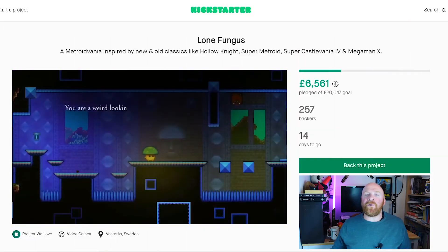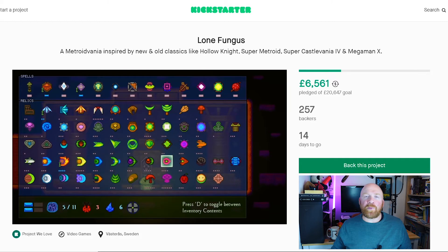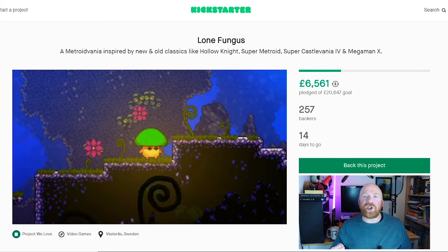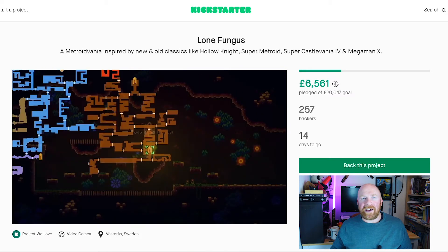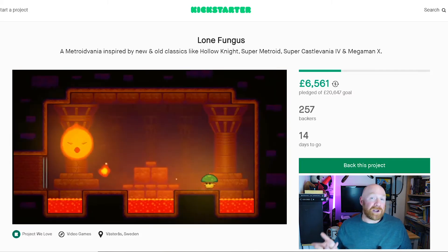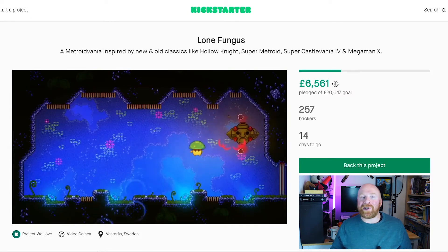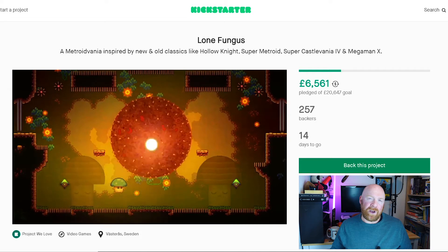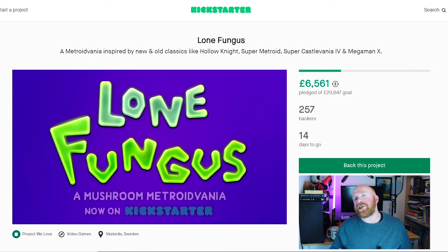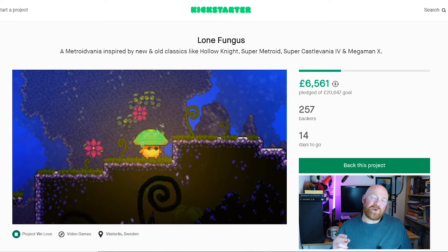Lone Fungus has a bright neon colour scheme that mixes with dark subterranean levels to create something I'd class as Grimlight. The sprawling game world has been well thought out and the level of attention to detail is insane — you can tell this is developer Sebastian Brick's dream project. The combat looks devastatingly simple, which allows you to batter through at a breakneck pace. There are also over 60 relics and 15 unlockable abilities, and if you change your ability, the top of your mushroom — the cap — also changes to match.